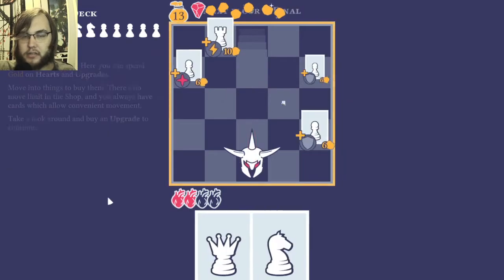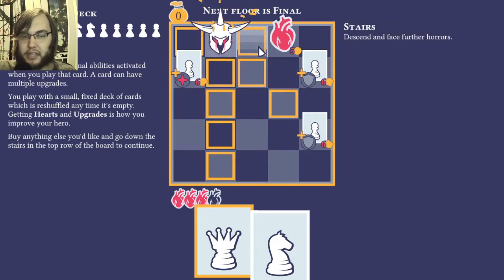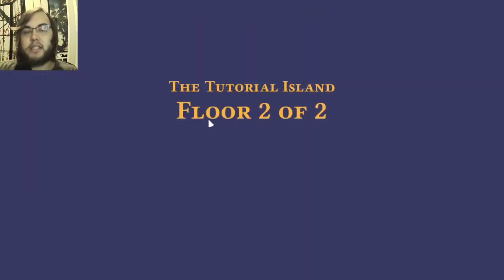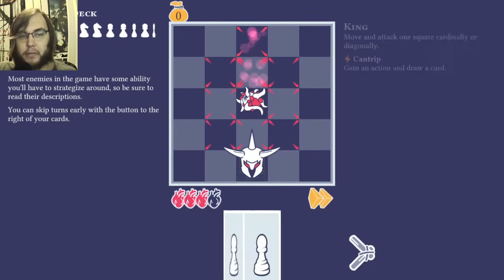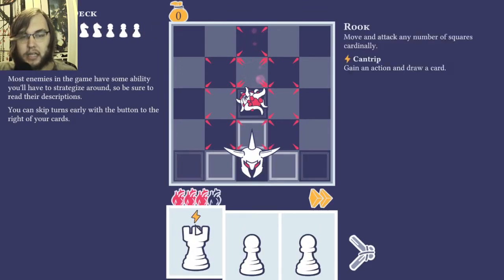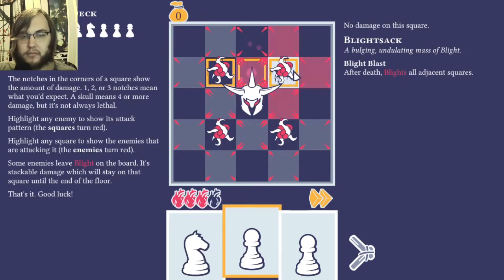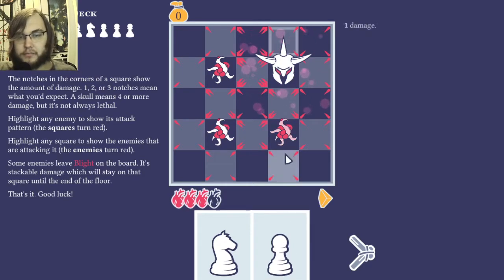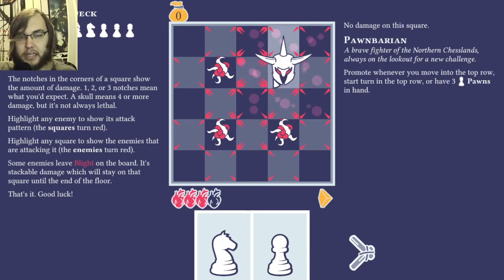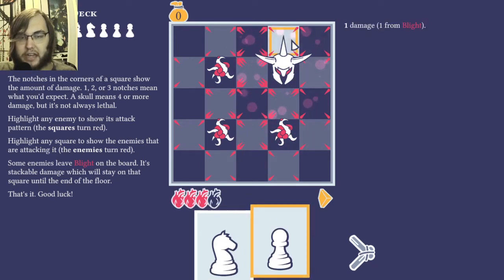The turns tick down until they reach nothing. This is the gold you get, and then you can actually buy upgrades for your pieces. Every single one of these gets an upgrade separately. So now my queen piece and rook piece have bonuses on them. The lightning gives you another action and you draw a card. The little hatches around the edges of the corners show you the damage of any individual move.